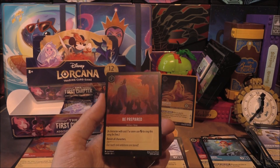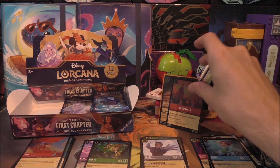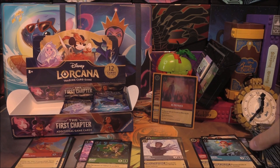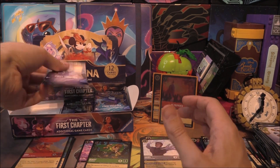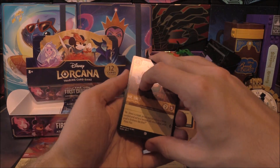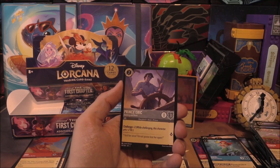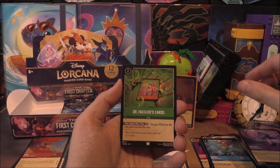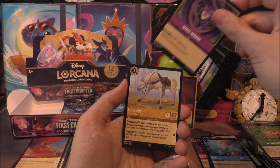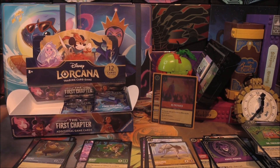That is an absolute steal. A lot of people love Be Prepared and to get it in foil — we'll give it a sleeve, lovely treatment. Very happy with that one. Next pack with Mr. Smee at the front: Mickey Mouse, Mufasa, Pongo, Prince Eric, Rapunzel, Rafiki, and Dr. Facilier's Cards. Following up with a rare of Magic Mirror and a super rare of Maximus. Very nice. And a common Goon's holo behind it.